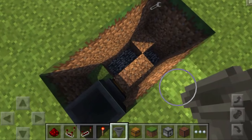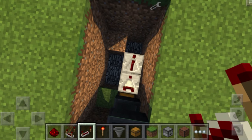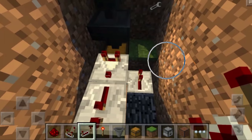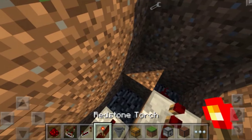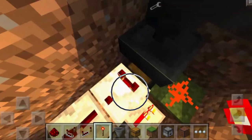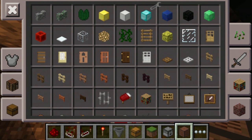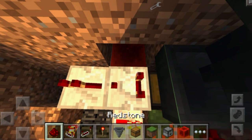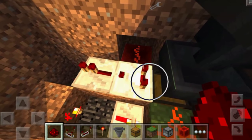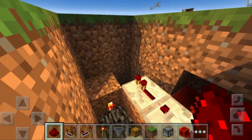Grab a redstone comparator and place it on top of this block coming out of the first hopper, going into a redstone repeater. Place a bit of redstone dust inside the hole, then a redstone repeater going into this block with redstone dust on top. Grab a redstone torch and place it on the face of that block. Destroy the block on the side of the comparator, then grab a block of redstone from the decoration menu and place it there. Place redstone dust on top of that redstone block to give the comparator power — this is extremely important to make the trade system work.